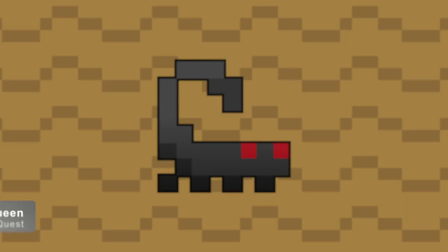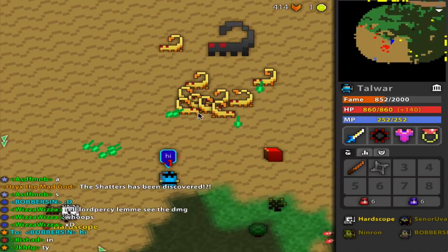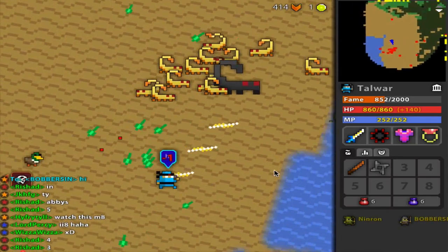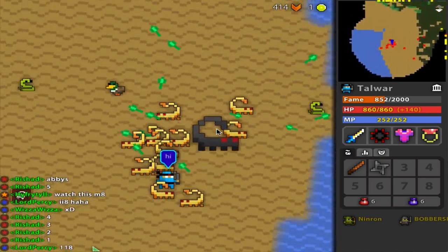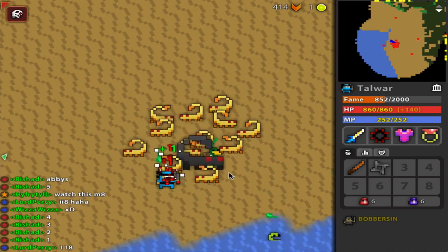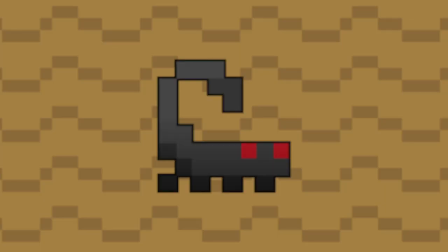Coming in at number 10, we have the Scorpion Queen. Yes, she is bland-looking — that's actually why she's at number 10 — but she is a classic Realm character. Whenever you were a new player and you first entered the Realm, what was the first monster that you saw in that little red box? It was the Scorpion Queen. She's a classic Realm monster, and I just couldn't help but put her on the list. We've all fought her, and let's be honest, scorpions are cool.